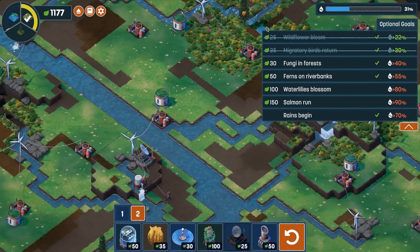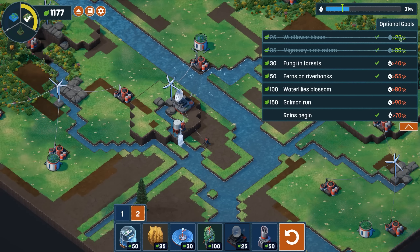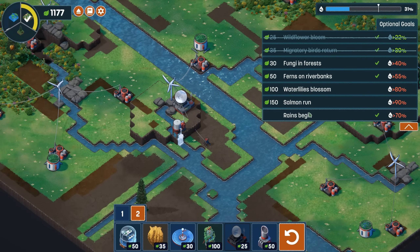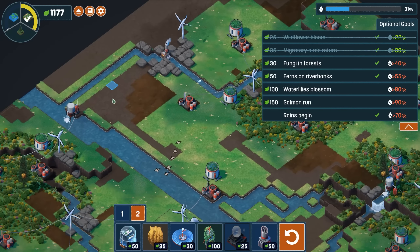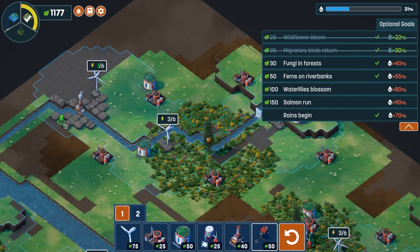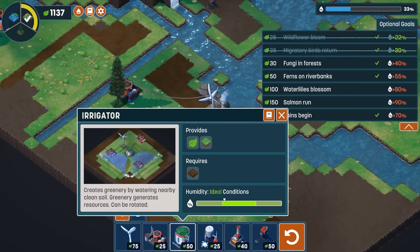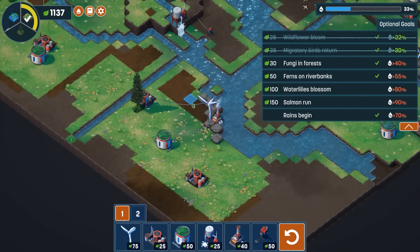We have a couple of bonus objectives. Up here at the top right, you can see that the humidity is increasing, and that's actually a top goal for us. The higher the humidity gets, in general, the better. We do have other things that happen, like getting fungi in forests, ferns in the riverbanks, etc. At 70%, the world starts to rain, and when it rains, it starts actually removing the toxins and purifying the world for you. I also want to note that sometimes your water level has to be within ideal conditions — if it gets too high, you stop getting some of those bonus points.